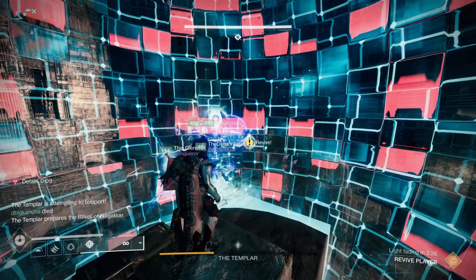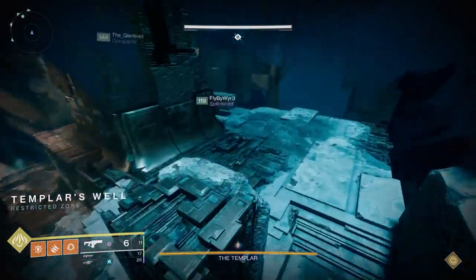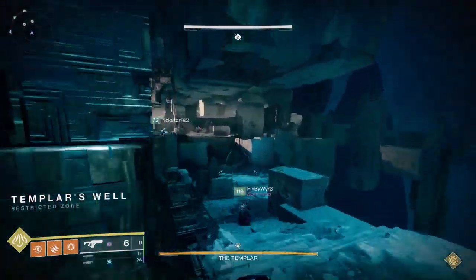A couple of things that can mess your run up: you can get detained in that area, which can potentially kill you and wipe you. There have been times where it has wiped me, and times where I've gotten through it, but it will slow you down and potentially mess up the challenge. So keep that in mind. Once the red circle goes away, that means he's no longer going to teleport at that point, at least for now.